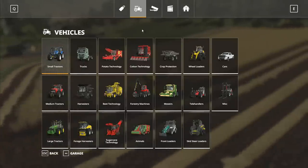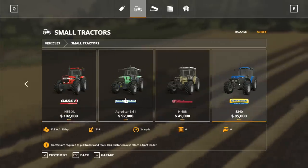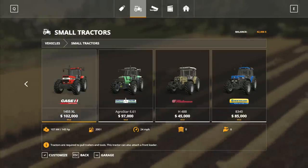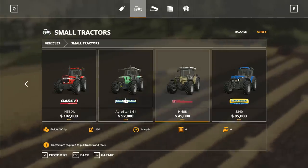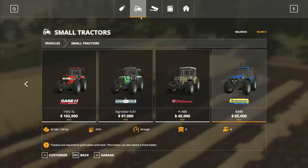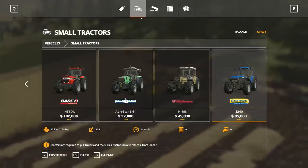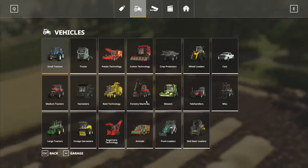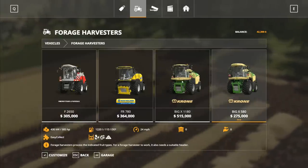We have some new toys in the shop now - the small tractors. I've already showed you most of these: we've got the Case 1455, the Agra Star 661, the Hurleyman H488, and the New Holland 8340. As yet we don't have the Lamborghini Mac VRT - that one hasn't made it to the fold yet.